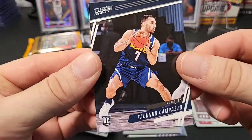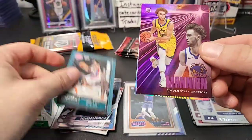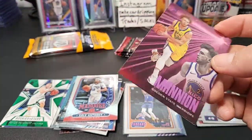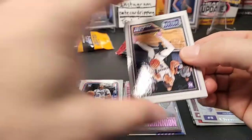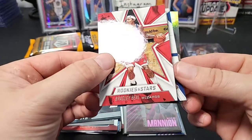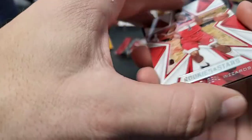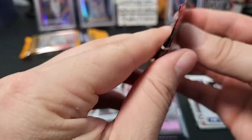We have a Campazzo rookie, Anthony Davis, a Sadiq Bey rookie from Playbook, a pink Nico Mannion, and a Cole Anthony rookie — that's a nice one too. I looked up Mannion — I think he's in the G League or playing internationally, not in the NBA. Next up: Tyrese Halliburton rookie, an Isaac Okoro rookie, and then the next Rookies and Stars — oh, we have an auto in here! This autograph is guaranteed by Panini. We got an auto — let's save that for the end.